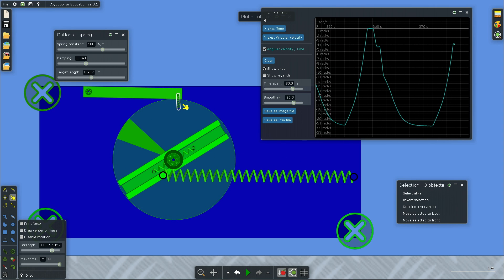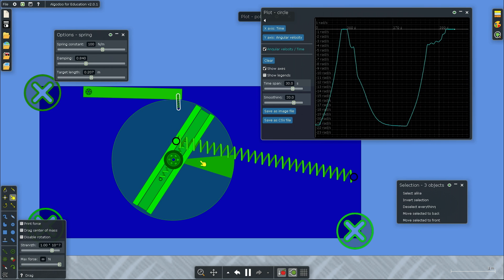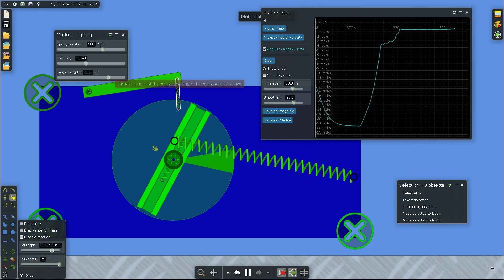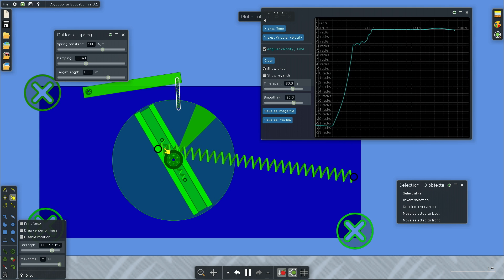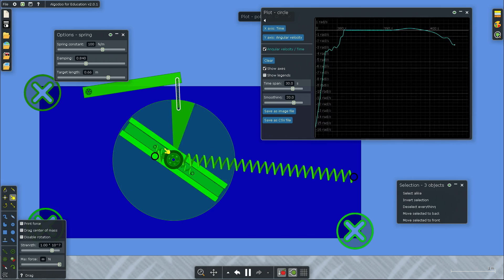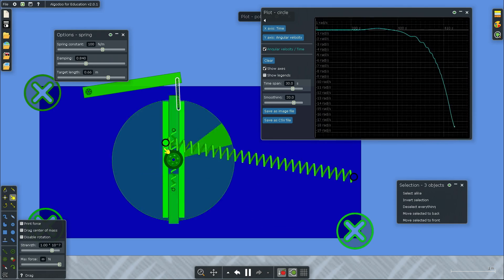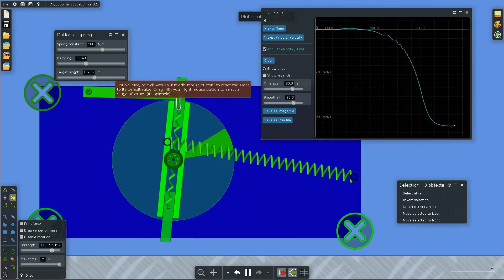I can also slow it down by pushing the motor in the other direction. The reason I added the brake pad here is to keep the motor from always starting over again — I also need a linear term, otherwise it will always move at least a little bit. For example, increasing the target length makes this thing start moving and it will reach the terminal velocity again, but I also want the motor to be able to stall.